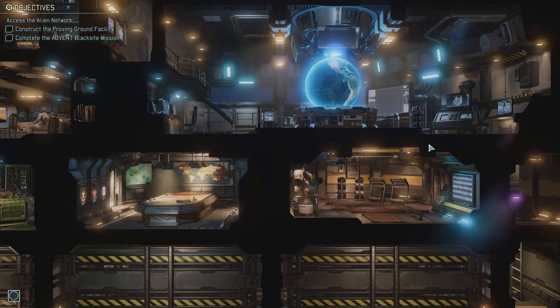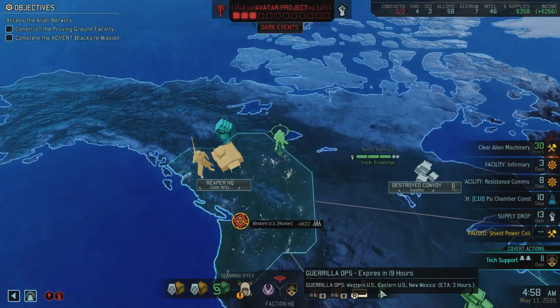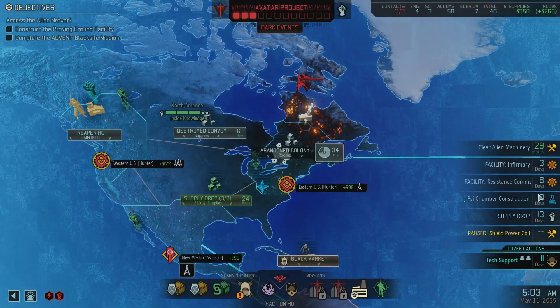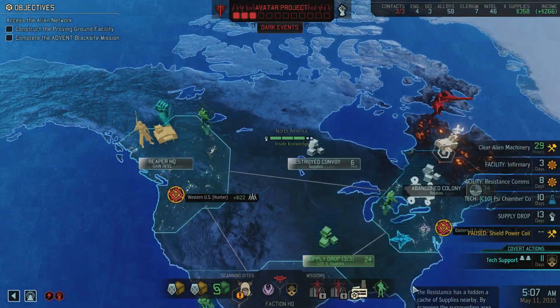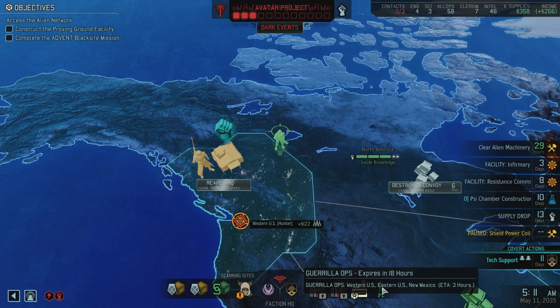As usual, we have a mission to do. We're researching side chamber construction — that's the one that makes it cheaper, right? I'm gonna have to take advantage of that in the future.